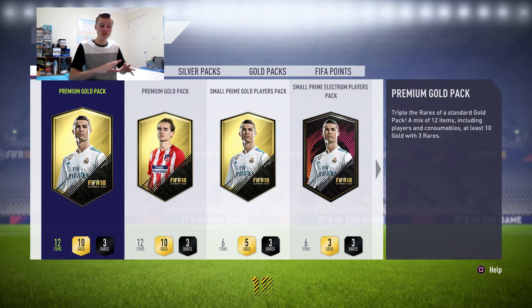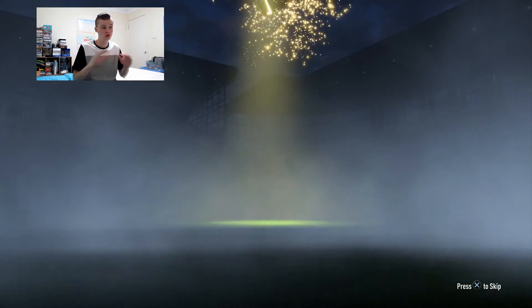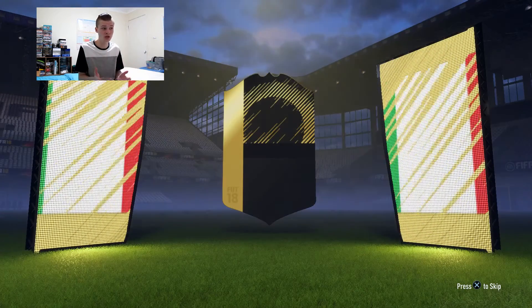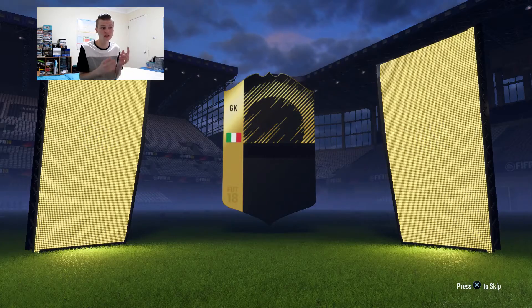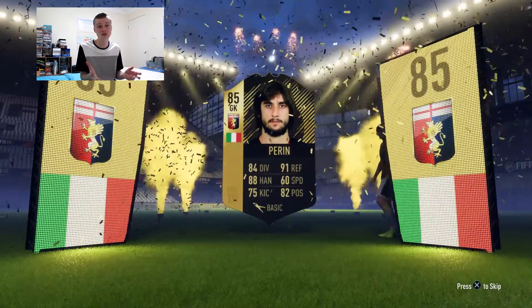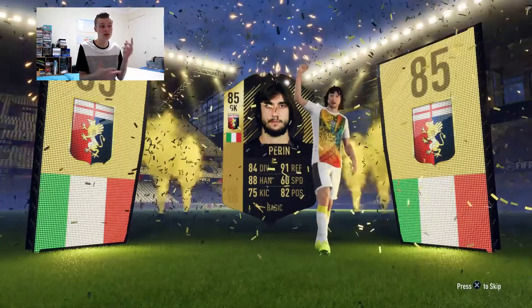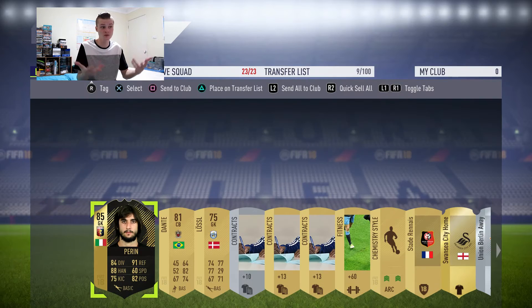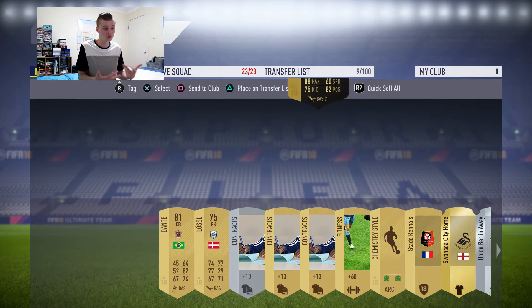Now we're going to go straight to the packs. After completing the Major League Soccer SBC, one of the highlights - I'm just going to show you the highlights - we get an Inform. It's a goalkeeper from Genoa and it's Perrin. He's like 30k, nothing when I packed him at the time. I sold him off for like 30k. To get an Inform in a 7.5k pack is great, so it helps me make the money back.